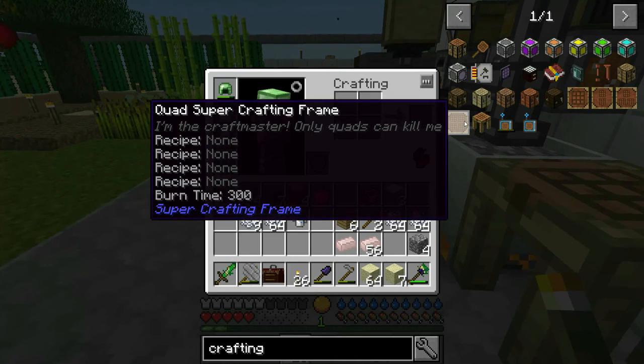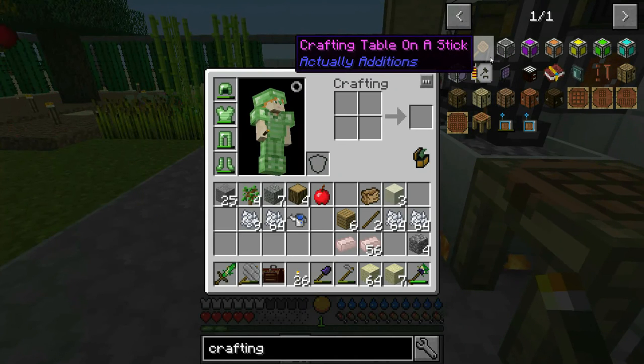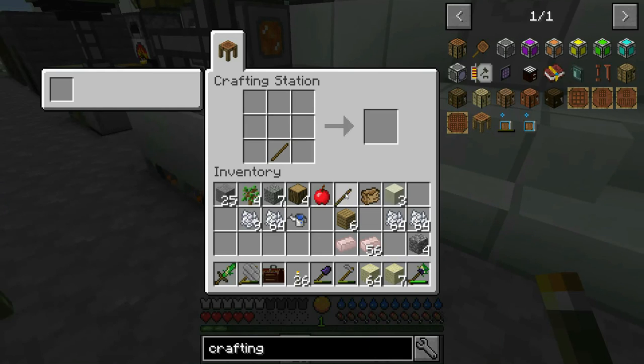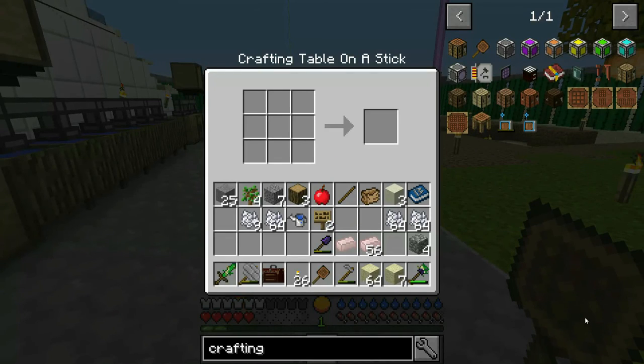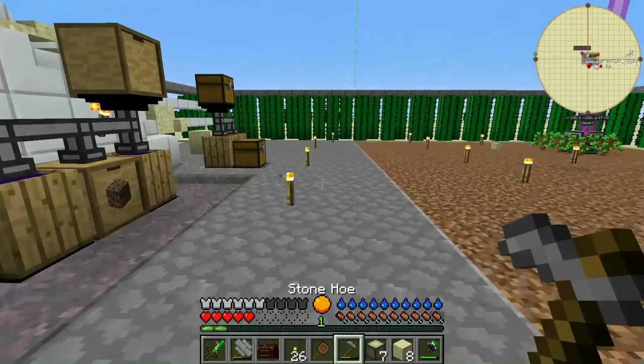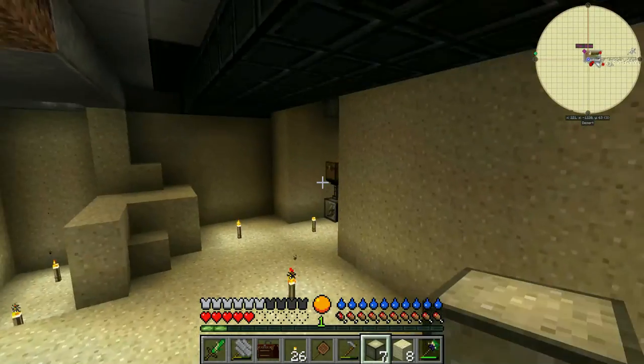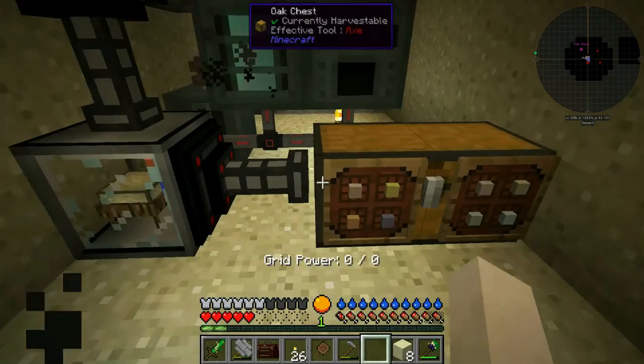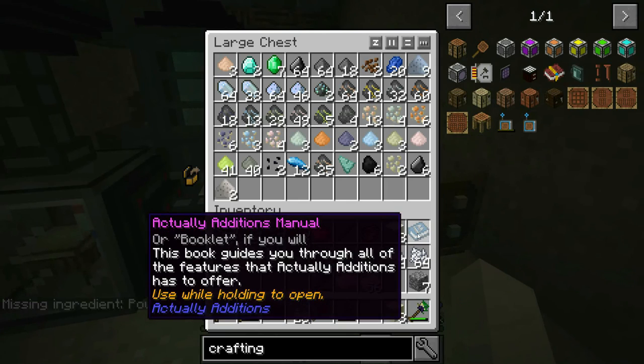One thing I wanted to show you that I discovered while researching the super crafting frame: from my tool edition, a crafting table on a stick. You need a crafting table and a sign. I'm always going left to right in need of a crafting table, but now I'm going to have one with me all the time. Look at this — wherever I am, whenever I need to, I can just open my crafting table on a stick. It's something I would have created much sooner had I known about it.